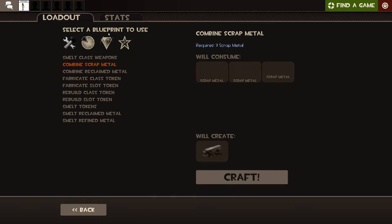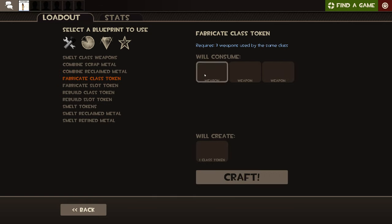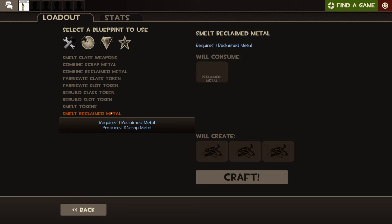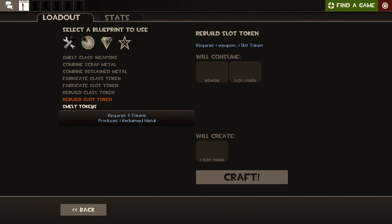Once you do that three times, you can put three Scrap Metal together to get Reclaimed Metal. Once you get Reclaimed, you can put three Reclaimed Metal together to get Refined Metal. Then you can make things like a class token and slot token, which give you more things to craft with for more specific crafting recipes.